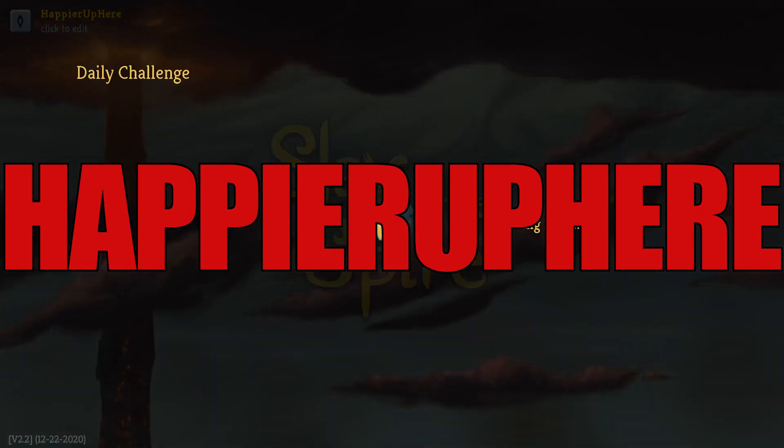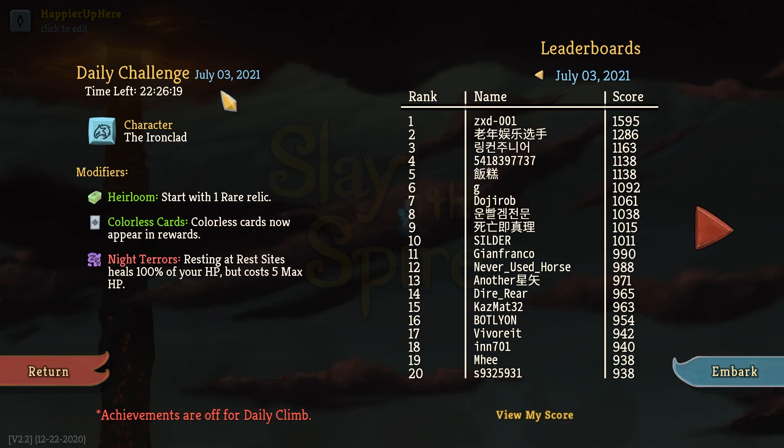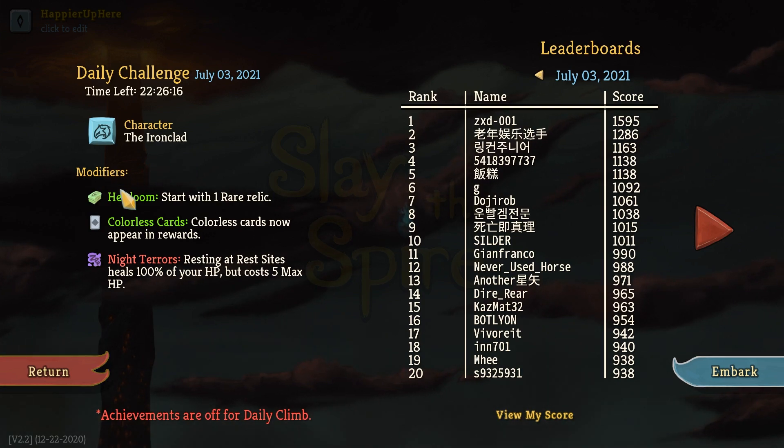Hey, welcome to Slay the Spire. Today we're playing the daily challenge for July 3rd, 2021 — the character is the Ironclad and the mod is Far Star.